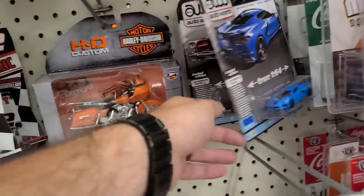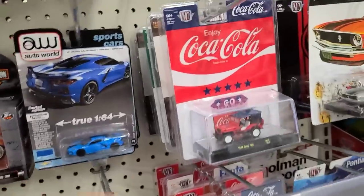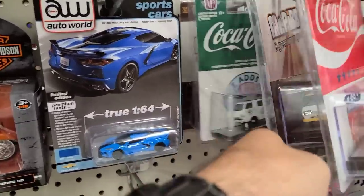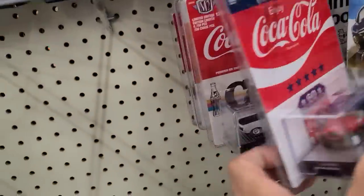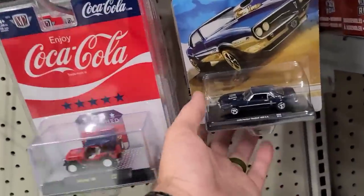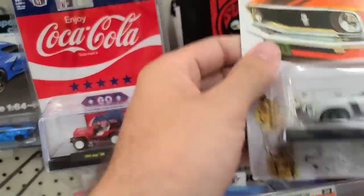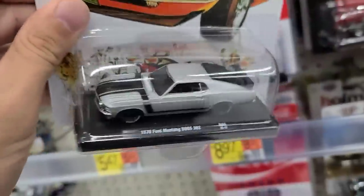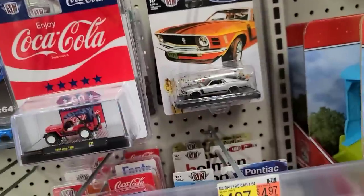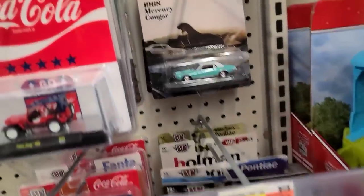Let's go down here to some Auto Worlds — just two: Lincoln Continentals and a Mustang or Corvette. Then some M2s back here. I love these Stars and Stripes sets — there's a Fanta, another Torino, the Firebird, the Holman Moody, and the GTO Judge back there. This Mustang is super cool — I got excited at first thinking it was a raw chase, but it's just that cool silver color. The other one is right there, and then the Mercury Cougar.